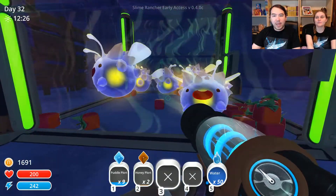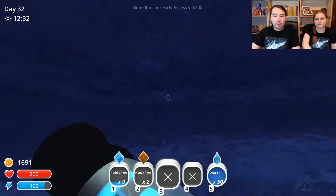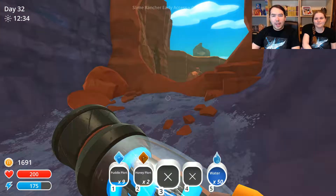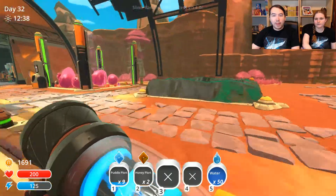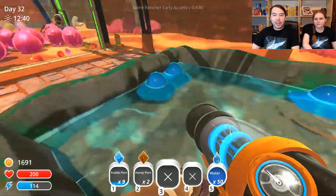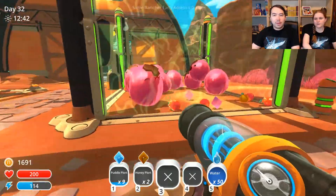We have phosphorock slimes. I think we had those before, but we moved them into the cave. And the cave now is growing fruit. And now we have, on top of Slime Science, our Happy Puddle Slimes. They're so cute. We have Honey Pinks. I might change these for something else later so we can have a cuter one.